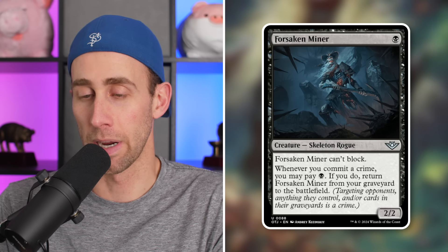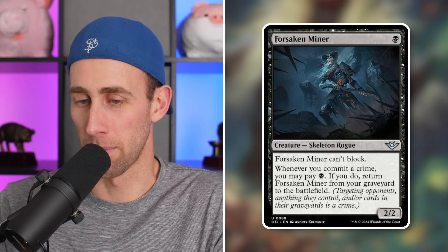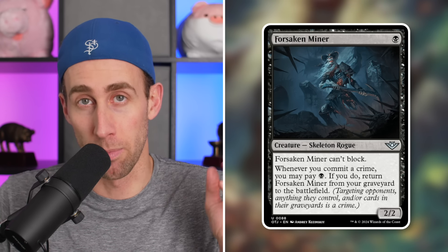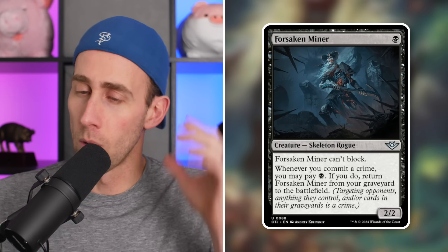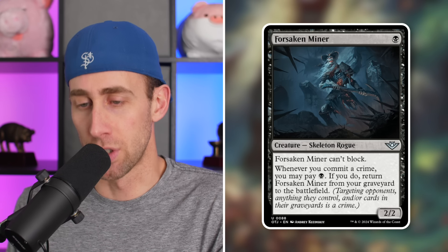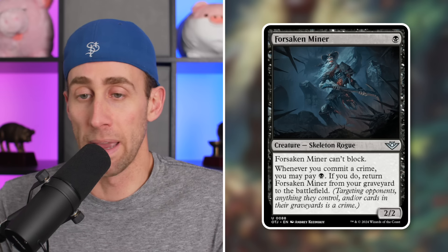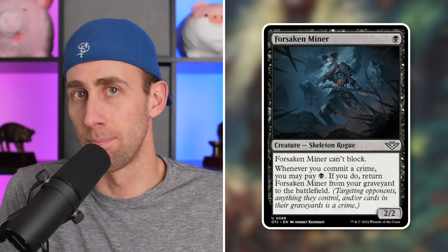Next up, Forsaken Miner — a 2/2 for 1 mana. Can't block. Whenever you commit a crime, you may pay black. If you do, return Forsaken Miner from your graveyard to the battlefield. I like this design. It's essentially a Reassembling Skeleton but cheaper to get back out, though you have to be committing crimes to do so — targeting opponents, anything they control, or cards in their graveyard. If you can keep doing that, great.